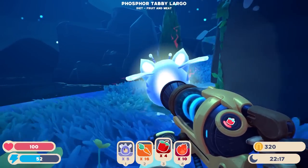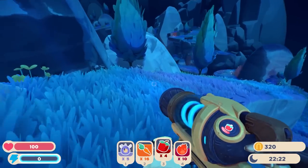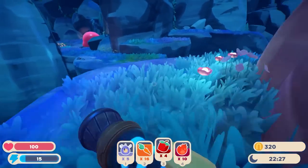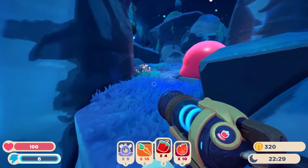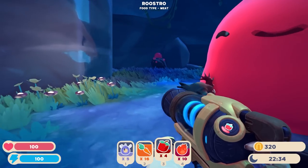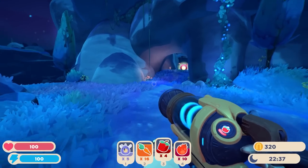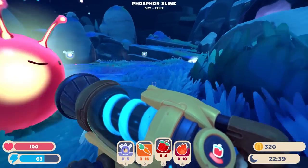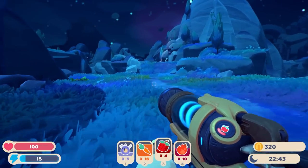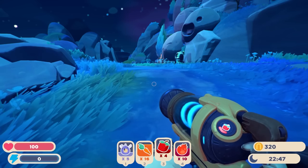Danger. Hmm, I don't know if I should be here. Whoa. Hold up — that is a big lad. Pink Gordo. Well, you are a happy camper. Where the heck am I? I am here. Okay, I'm just gonna walk out of here. I could feed the Gordo, but we need money. I have a vague idea of how to get back to him. I wonder if he's marked. Oh good — he is.